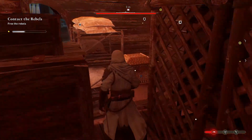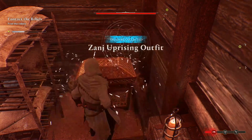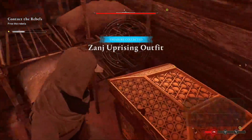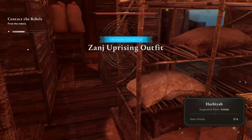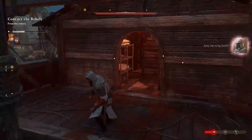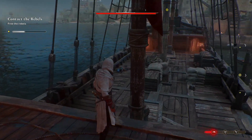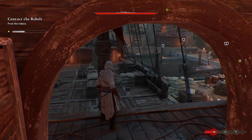Head once again to the background and then essentially where the chest is — you should be able to loop around to the chest and get the uprising outfit from there. Once done, you can just head back outside; you don't need to reset anything. There's nothing else in there for you. I do hope that this helps — please like, comment and subscribe.